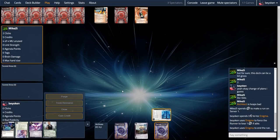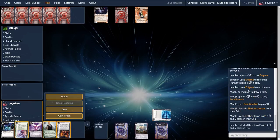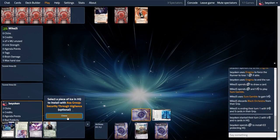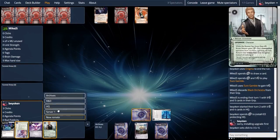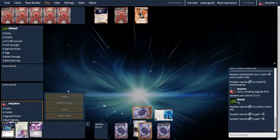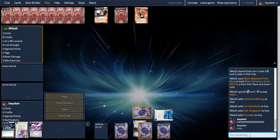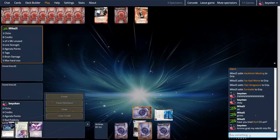They immediately face-check my server one, which was the ideal play for Mike. This was very good play by him, and it's little wonder that he was the Euros champion last year. Had he chosen to set up this turn — install a bunch of cards and take money instead of challenging my remote — I would have been able to get the Ginger-Ultraviolet combo off freely and it would be very hard for Mike to recover. Given that Mike forced me to rez the Enigma, it meant that I did not have enough money to rez Ginger and play Ultraviolet, so that definitely slows me down a lot.